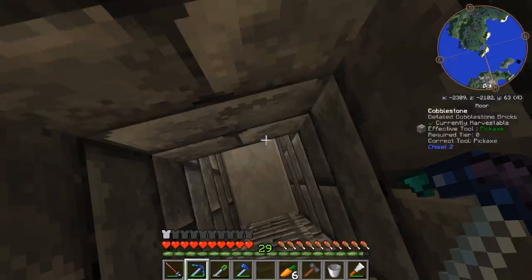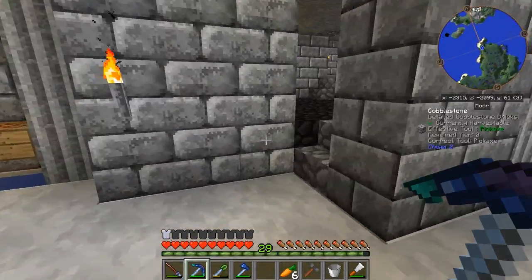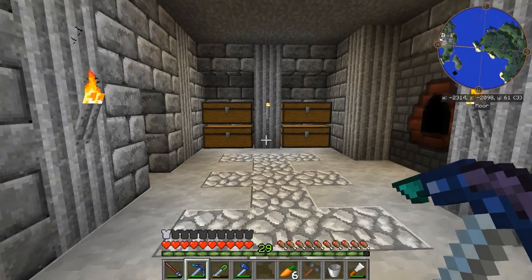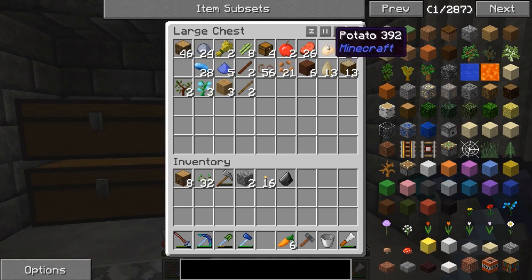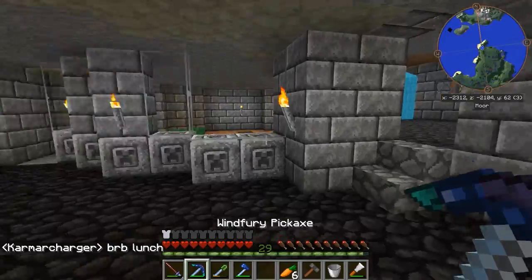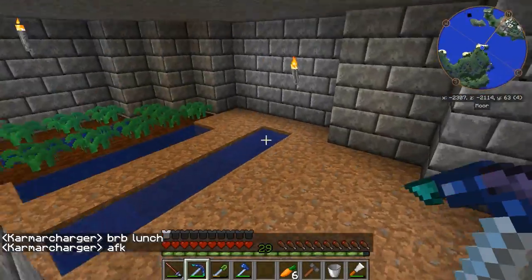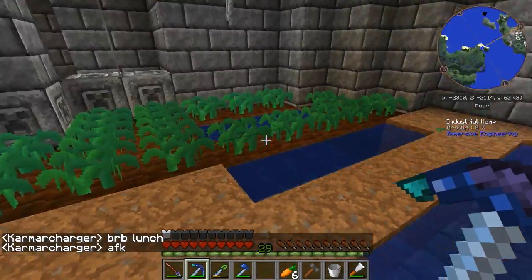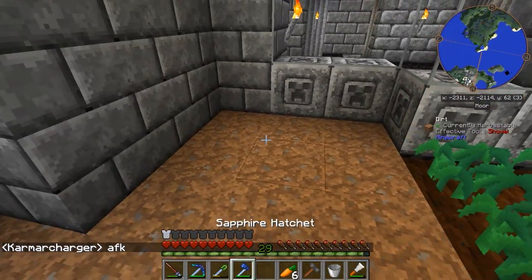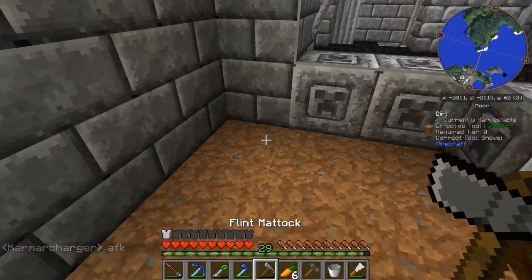We do have a few things we need to work on. First off, food — food is going to be a problem because I've run through all my apples and I cannot cook my beef at the moment. I've got some seeds, so we're going to get started with a little bit of farming. I've already planted some more industrial hemp seeds, and I think back here we can get started.